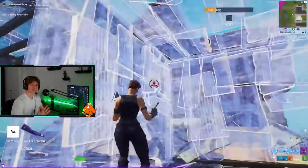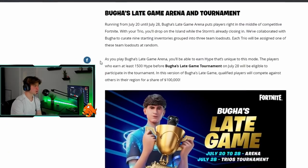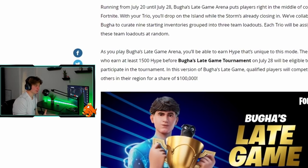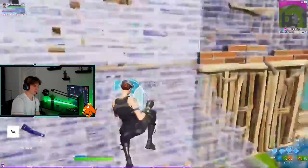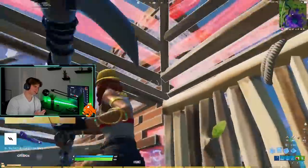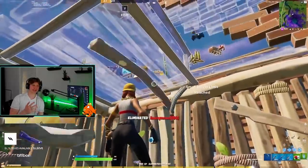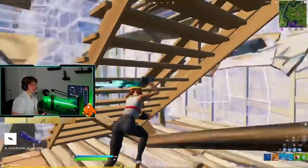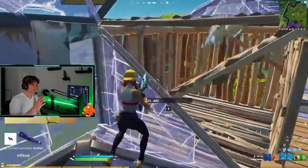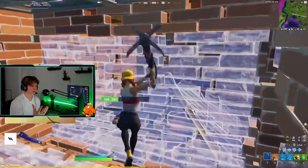To qualify for the Bugha Late Game Tournament on July 28th, you must earn at least 1500 hype points unique to this mode before the tournament starts. You have eight days to do so, which shouldn't be too difficult. Assuming the format is similar to arena, each elimination is 15 points, so just get a solid trio. Everyone starts at zero hype points in this mode. If you don't have a trio, comment your Epic Games name below.